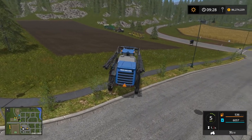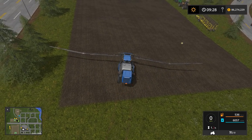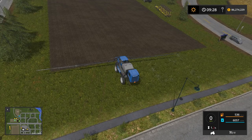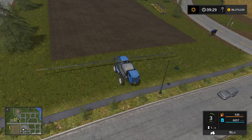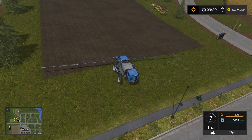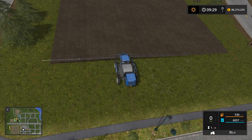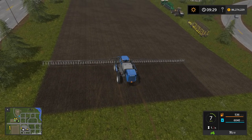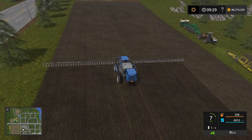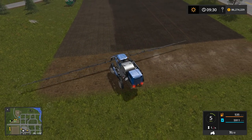Here we go - we're going to unfold this monster sprayer. Like the seeder, I can't imagine doing more than three passes with this - probably two passes. One of my farmer friends on the channel, Jade, explained she owns one of these in real life and you're supposed to roll about three miles an hour when you're spreading. I do use huge equipment for these tutorials - this is a test map.